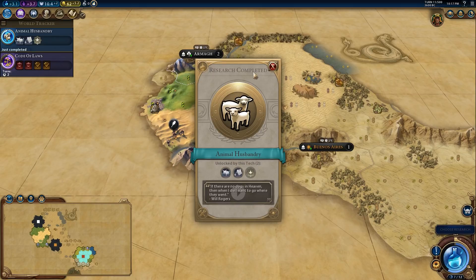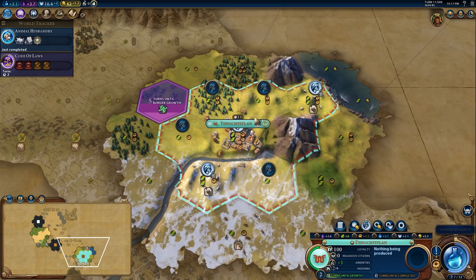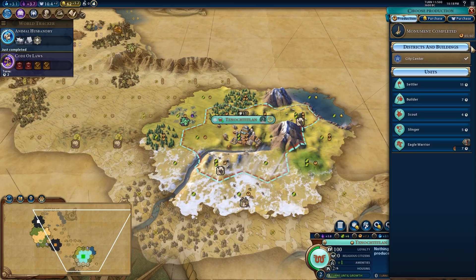We've completed the Animal Husbandry research, giving us the option to improve tiles with a builder. Now that the borders have grown we have two sheep tiles available. A builder is starting to look more viable, however the Eagle Warrior is a unique unit with a timer over its head — it goes obsolete very quickly — so we want to take advantage of it as fast as possible by building Eagle Warriors.